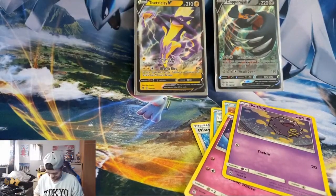Next month Darkness Ablaze is coming out so I'll be buying a whole box and opening it on stream - I'll put my Twitch channel in the description below. It's a shame I didn't get shiny Charizard, shiny Mewtwo, shiny Umbreon - I didn't get any of them, so I've just gotta open more packs. I'll see you guys in the next video, peace!